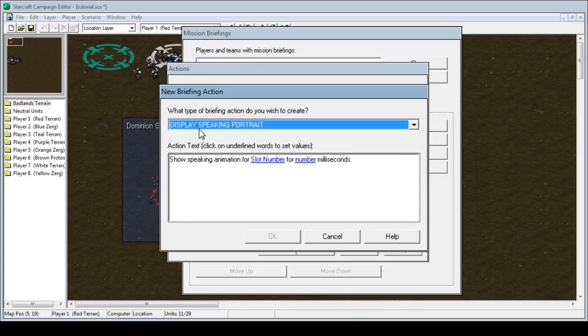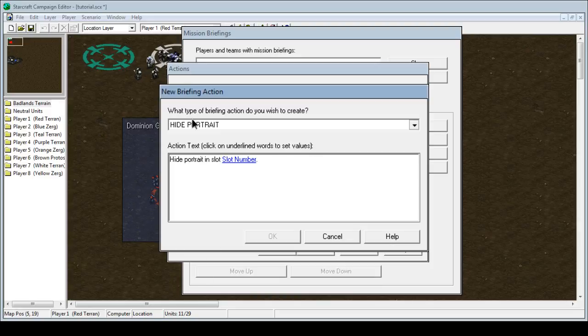From here we can see all this: display speaking portrait, high portrait, mission objectives, play the sound — which I'll get into real soon — show portrait, text message, and all this.